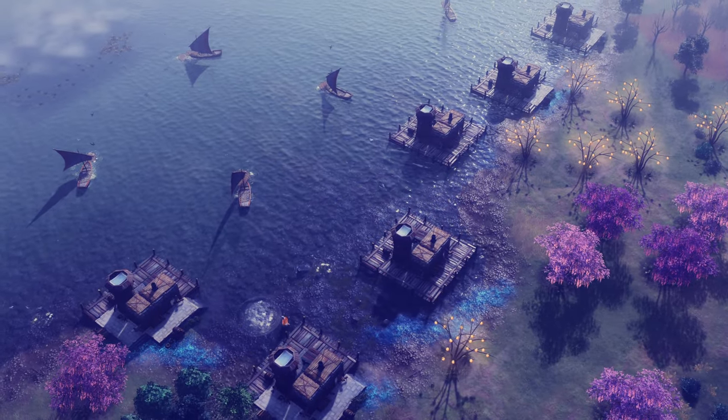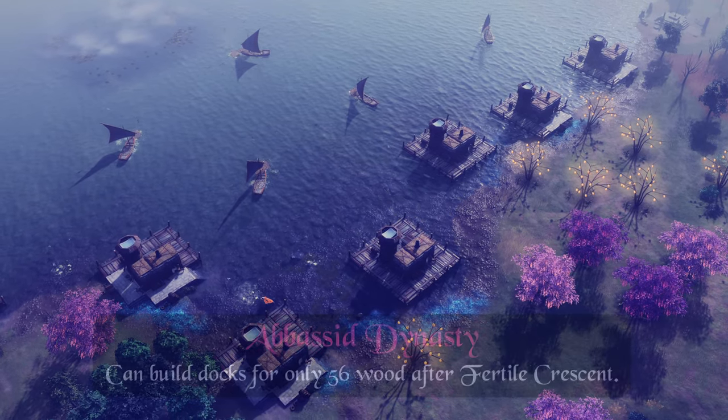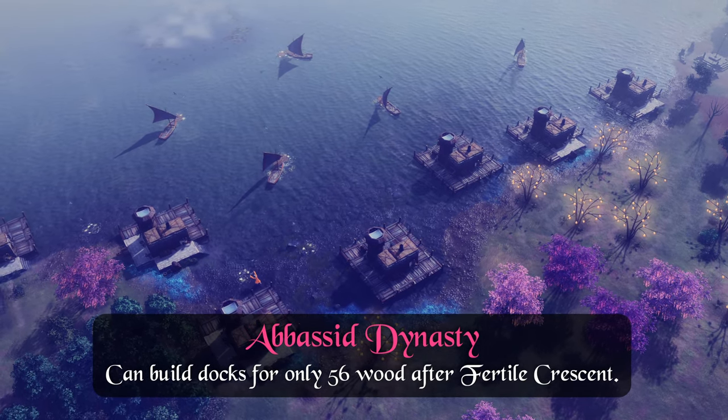Also, one additional important note here is that the Fertile Crescent discount bonus stacks for the docks, so Abbasid players can actually build docks for only 56 wood each, which is insane.